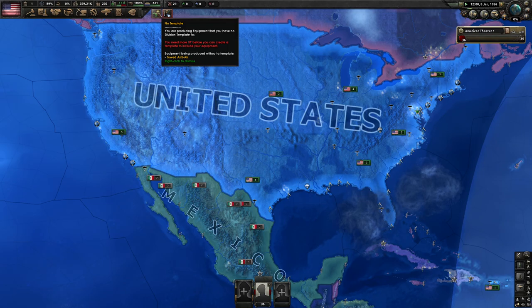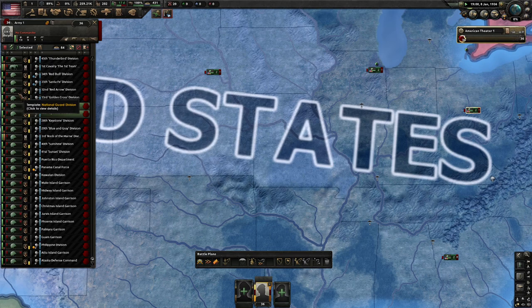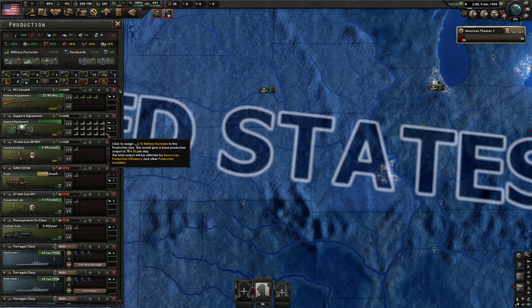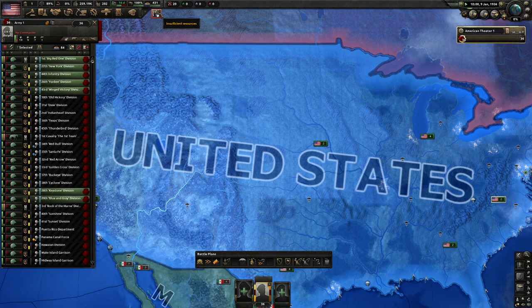Now it says 'no template.' The divisions all have a template, which is basically what they're composed of. If we look at what these guys are composed of, we see infantry equipment, artillery, and support equipment. What this is telling us is that we're making something, but none of the divisions in the field can make use of the specific equipment — in this case, the anti-air. We're making anti-air but we haven't assigned it to anything; they're just kind of building up in factories. We're not at war, so we'll just right click to dismiss that.